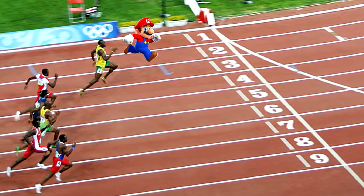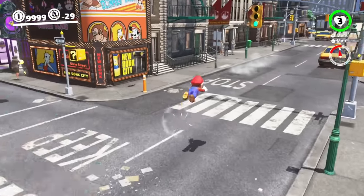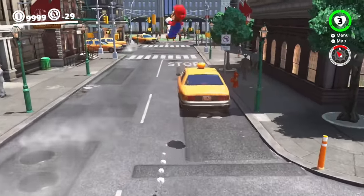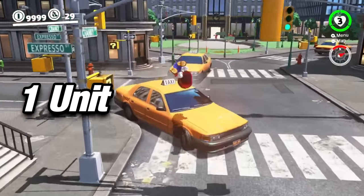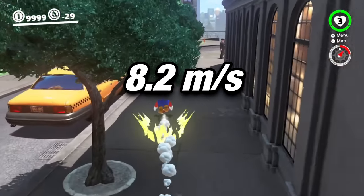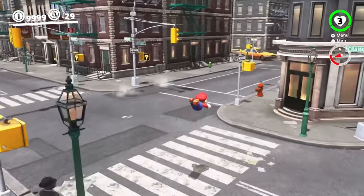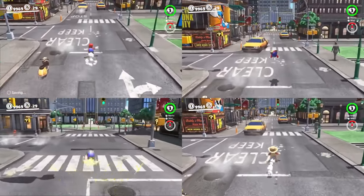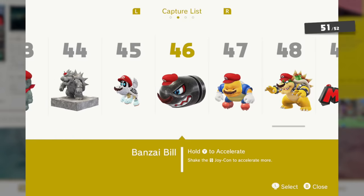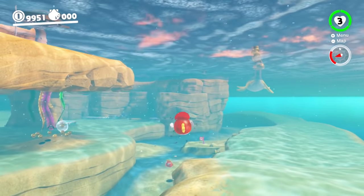But that doesn't give us any real perspective on how fast Mario would be in the real world, unless we convert it to something that actually makes sense. As it turns out, one unit in the game world is actually equal to one centimeter, so Mario runs at about 8.2 meters per second, or 19 miles per hour.